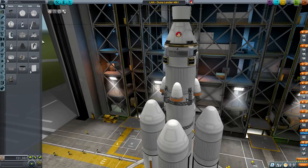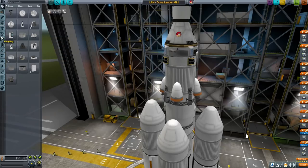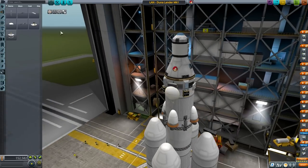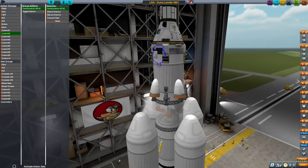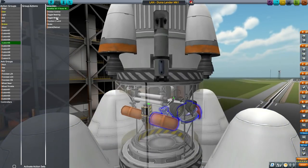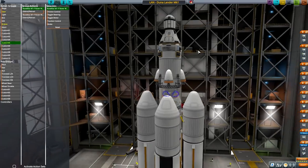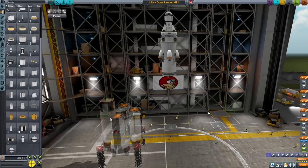I should be putting some fins here as well, because stability is a thing. I almost forgot about the antenna — dumb dumb. Action groups: Custom 1 for solar panels, Custom 2 for antenna, Custom 3 and Custom 5 for extending the wheels. I'll take Danar, Bartemi, and my Kerbals for the crew.